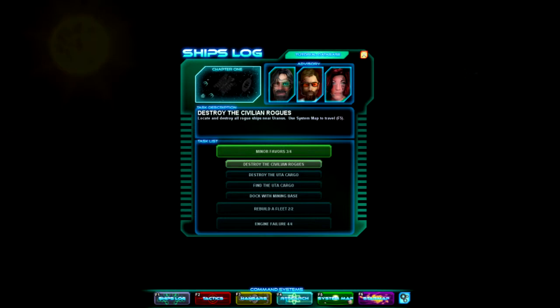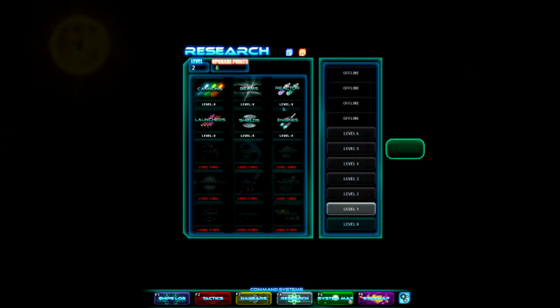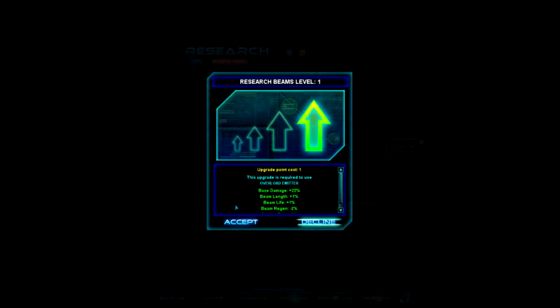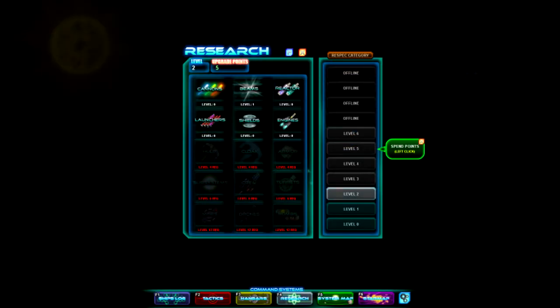What we're trying to do is research. We can upgrade our beams because all we have is beam weapons right now. When you finish upgrading your technology, some of your ships may become obsolete. You can upgrade these ships for free — use the repair command from the tactics panel, send them back to another ship for upgraded parts. Obsolete ships are automatically upgraded any time you warp to a new location. Good to know.